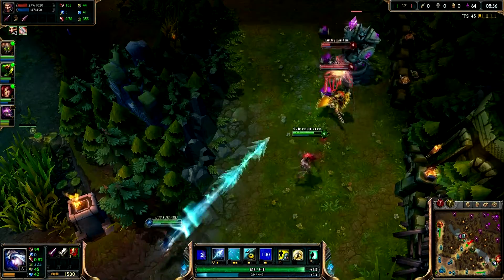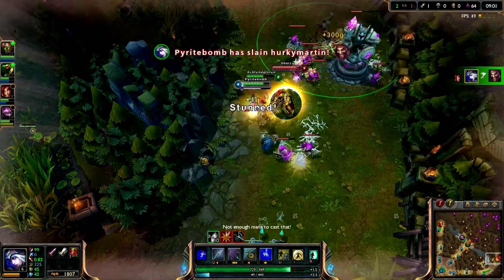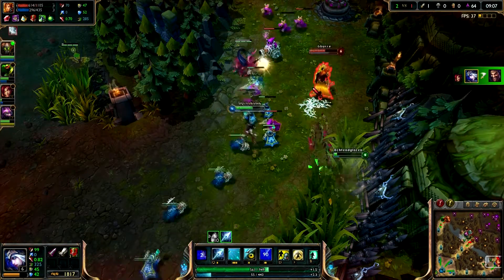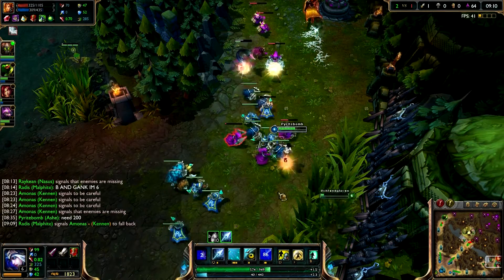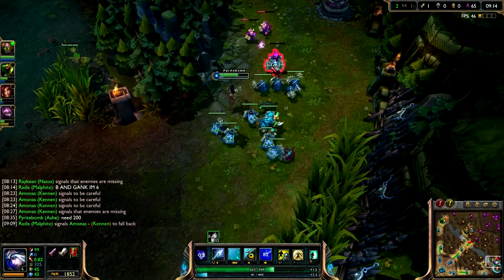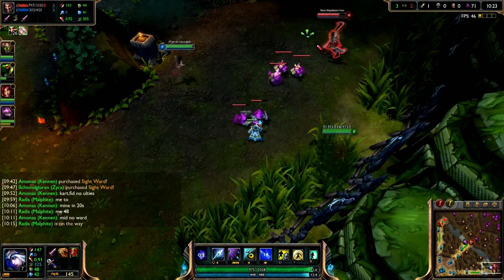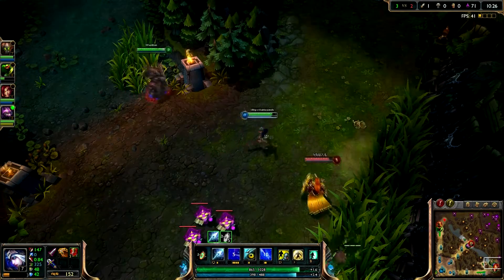Zyra manages to get a very good root and I hadn't wasted my ult yet so I had a good opportunity for a kill. It would have been easier with a bit more mana but I managed to pick it up with an auto attack. This gives me enough gold to buy my BF Sword, which will build into an Infinity Edge and gives me a huge power spike. I see that Malphite wants to come and gank our lane so I start slowing the enemy giving him a chance to get here. Leona jumps in to protect and we manage to get the killing blow.